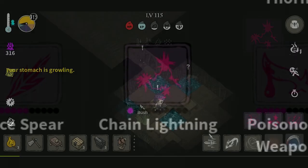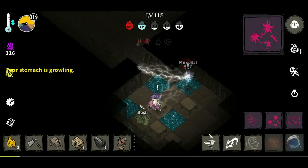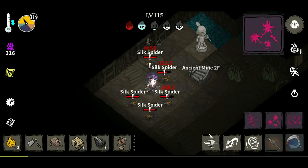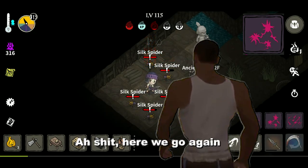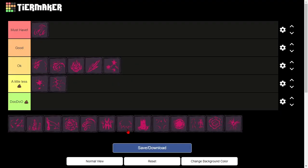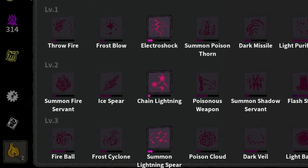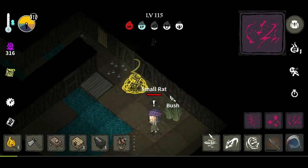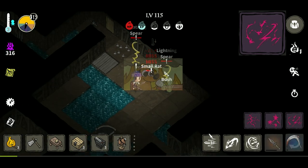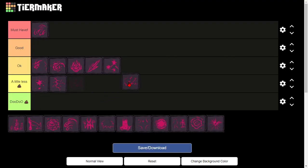The next spell is Chain Lightning. Chain Lightning is an AoE and also a stun, but the AoE is kind of limited because you can only target up to three targets, which can be very restricting at times. So I'd say it's pretty good, even though it's limited. The next spell is Summon Lightning Spear. This spell is another one of those servant spells — same reasons as the fire servant, so I would put them in the same place.